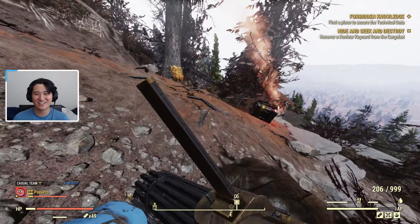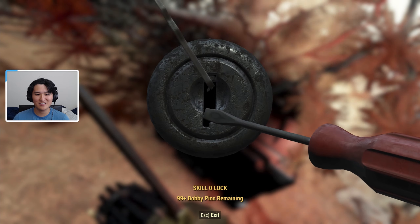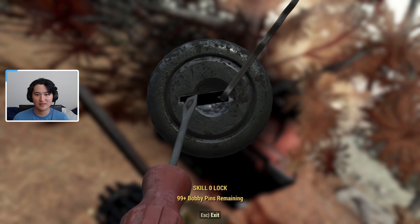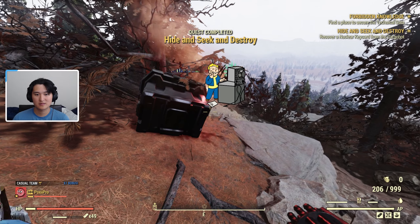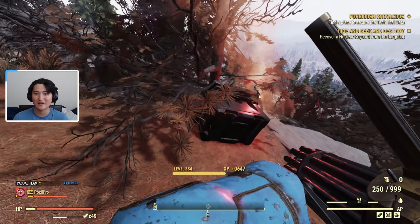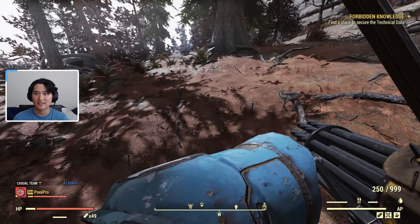Right here we can see the cargo has dropped, so we go ahead and steal from it. It's just going to be a level zero lock, so you don't need lockpick perks for this. We'll lockpick it, and as soon as you do, it's going to start counting down — it starts self-destructing. Anybody else around you can also take a key card from the container as well. After a little bit of time it's going to self-destruct, just like the box said.